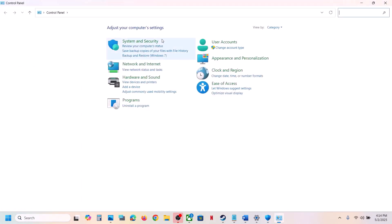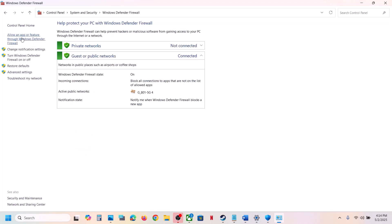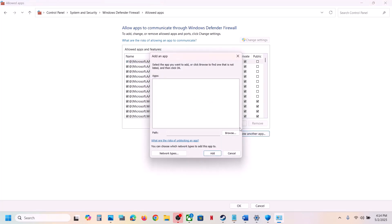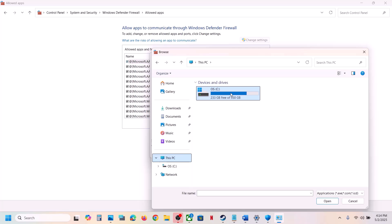Now type Control Panel in the Windows search box and go to Control Panel > System and Security > Windows Defender Firewall. Click on Allow an app or feature through Windows Defender Firewall, click on Change Settings at the top, click on Allow another app, click on Browse, then go to the game installation folder and open the game folder.